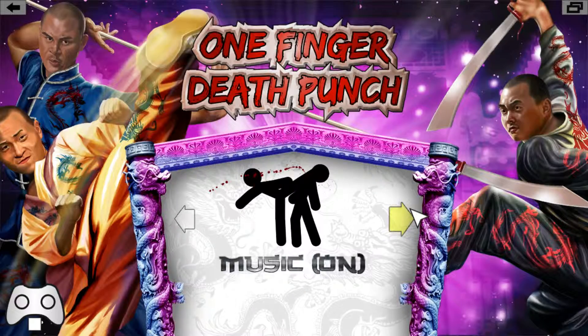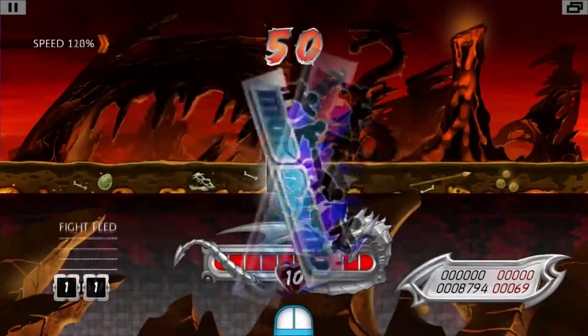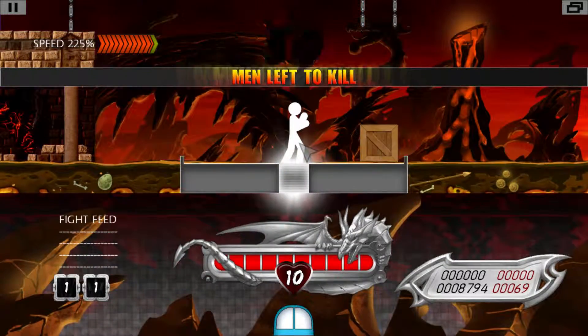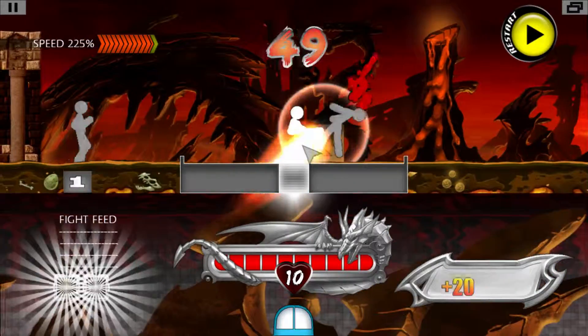There's only two buttons you have to click — your left click and your right click. Everything else has added mechanics, as we'll get into later. But for the basic gist of the game, it's right click, left click whenever they get inside your little zone there.